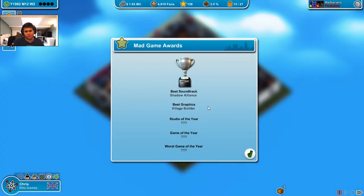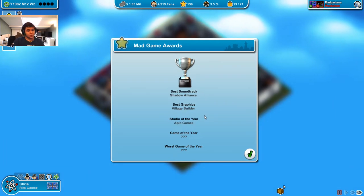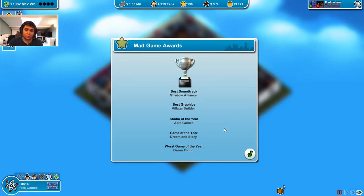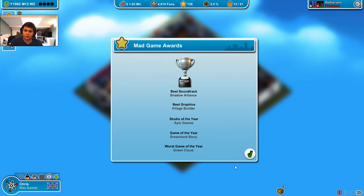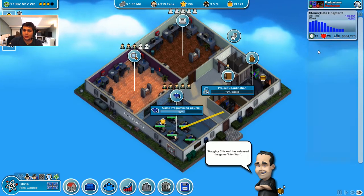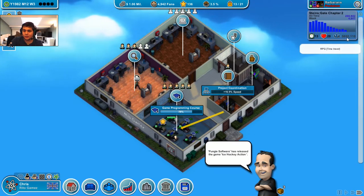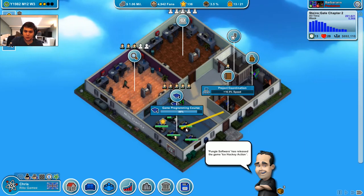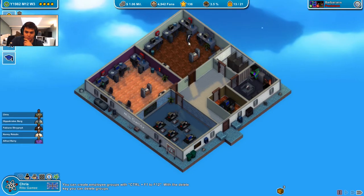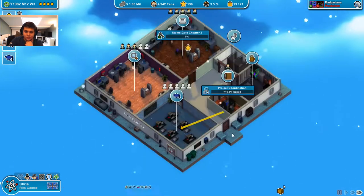Should I have the best graphics? Nope. Studio? Nope. Game? Nope. So I have nothing actually for the awards - not great. But you can see that I still have a million here, and this game is still okay - it still does give me good money. One thing though that I need to do is take off the bugs, because there are still 34 bugs. Take them off before the game goes off.